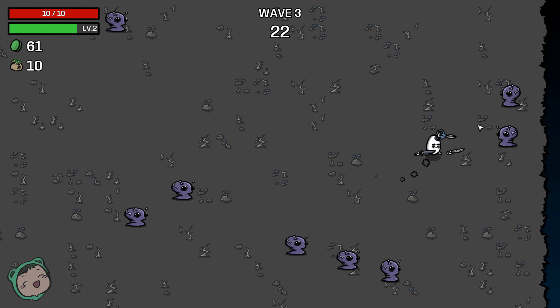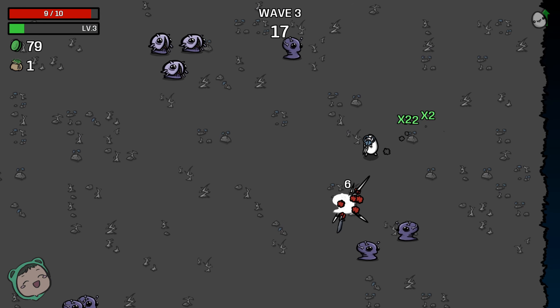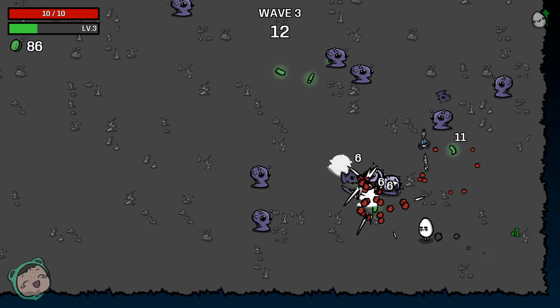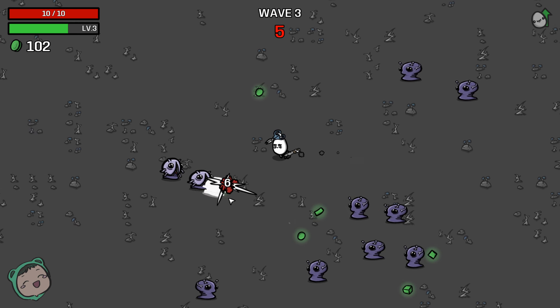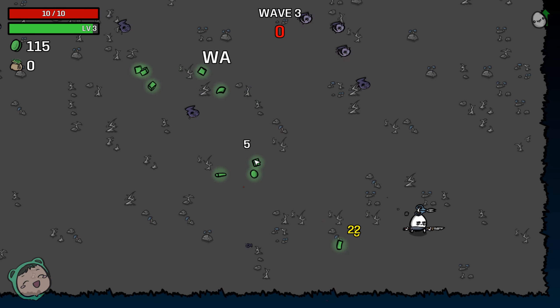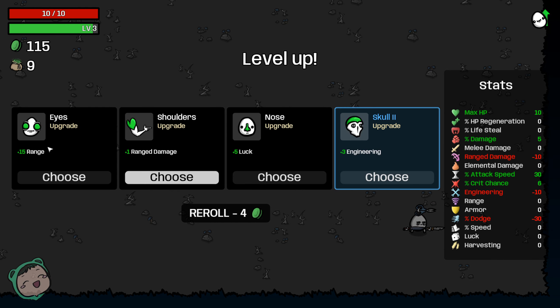We still only have 10 health — that may or may not be bad. I think we have lifesteal with one of the weapons, the scissors, right? Should be fine. I hope — I'm being cornered, that's not good. We completed a wave, so we can get more range. I think that applies to melee as well.